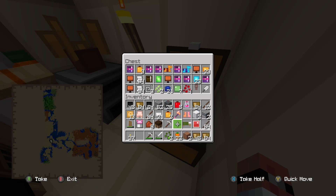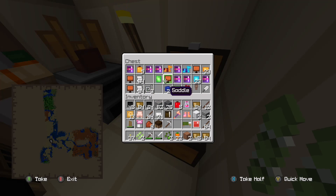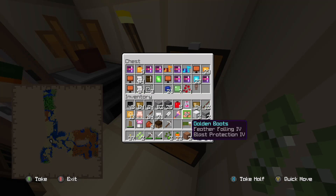I gotta organize my inventory because look at all this stuff I'm carrying. I don't need that. I don't think I need a book — actually I do need a book. I don't need a feather.